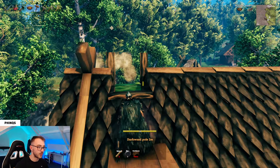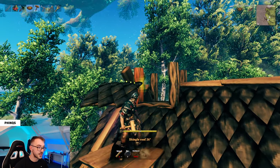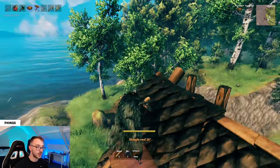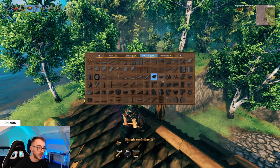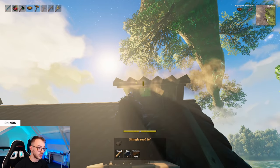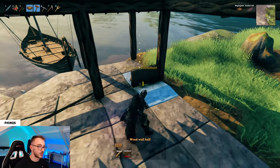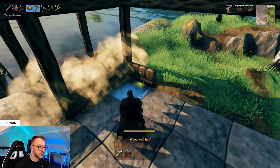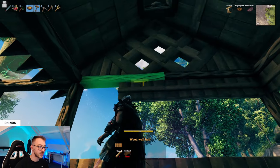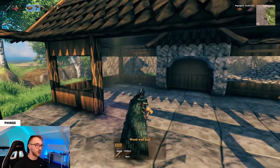On the outside, bring these up 2 metres with the dark wood pole. At the top, grab the shingle roof 26 degree — there should be a lock point created so we can have an overhang on the chimney as well. Jump up top and place down a shingle roof 26 degree, then also on the opposite side. Get rid of all your scaffolding and at this stage put in the walls — using half walls all the way around and a wood wall one by one at the front. Do the same along the underside of the beams supporting the roof on both sides.